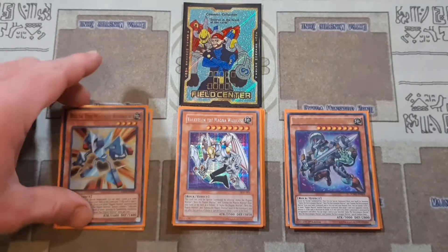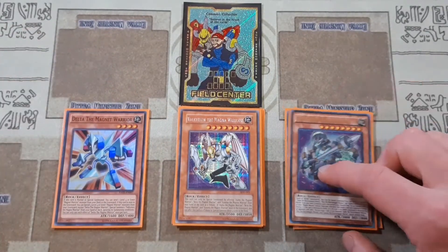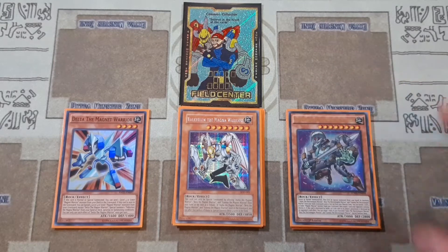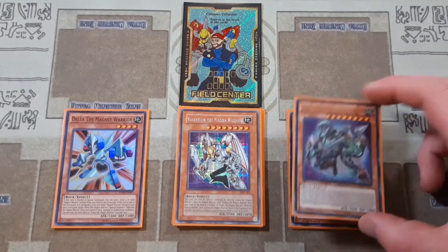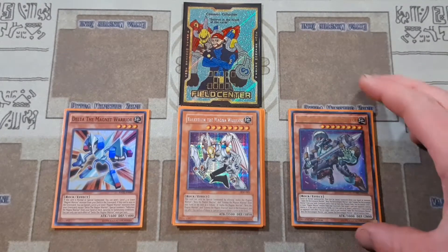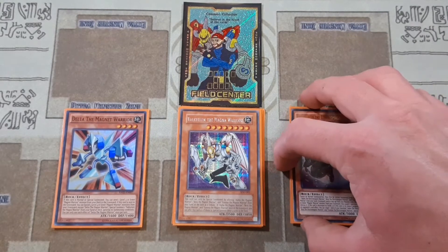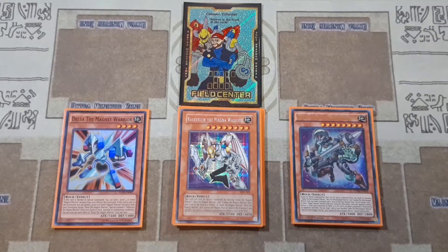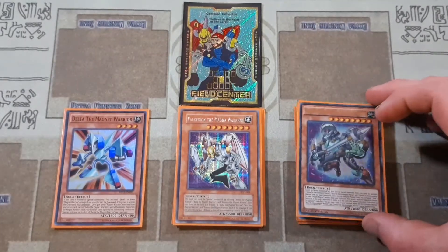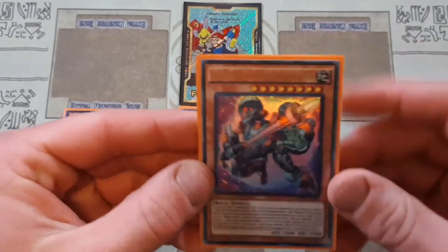With the Delta, when this card is normal or special summoned, you get to Foolish another Magnet Warrior to the Graveyard. This is really cool because your Berserkion gets off a lot of effects depending on how many Magnet Warriors you have in the Graveyard. Berserkion gets special summoned by having like the three Magnet Warriors in the Graveyard. You can also banish another Magnet Warrior from the Graveyard to destroy one card your opponent controls. And that is not a once-per-turn effect, so you can do that as many times as you want. And when he leaves the field, you're able to special summon one of each of all of the Magnet Warriors.